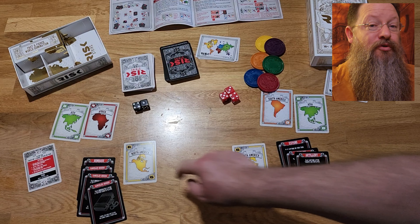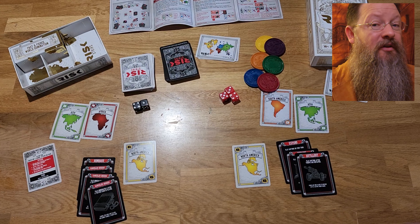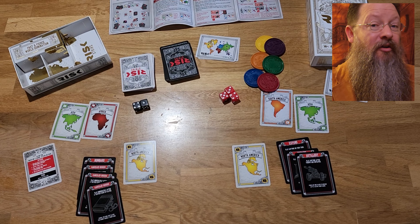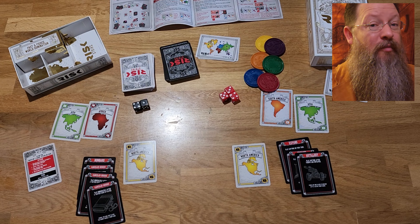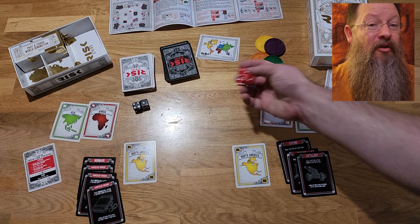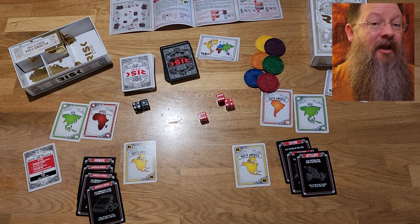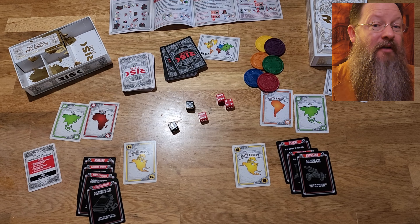Should you choose to attack, declare battle — which happens in three phases. Phase one: declare which continent you're attacking from and pick an opponent's continent to attack. Phase two: deploy your troops by playing any number of troop tactic cards face up next to the continent you're attacking from. Your opponent also deploys however many troop tactic cards they want to use in defense.